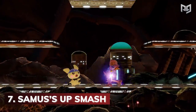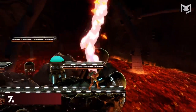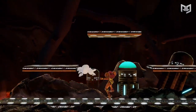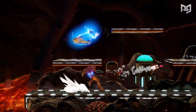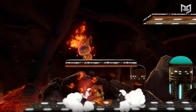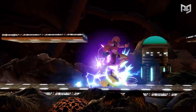Next is Samus's Up Smash. Nintendo's favorite bounty hunter is so cool that she gets two characters on the roster. We're talking power suit Samus here, not Zero Suit Samus. The difference between these two characters on the tier list is pretty big, so it makes sense that Samus falls a little behind. The move itself has 11 frames of startup, but the whole move lasts 56 frames. Most importantly, your opponent can actually DI out of it and avoid getting hit.